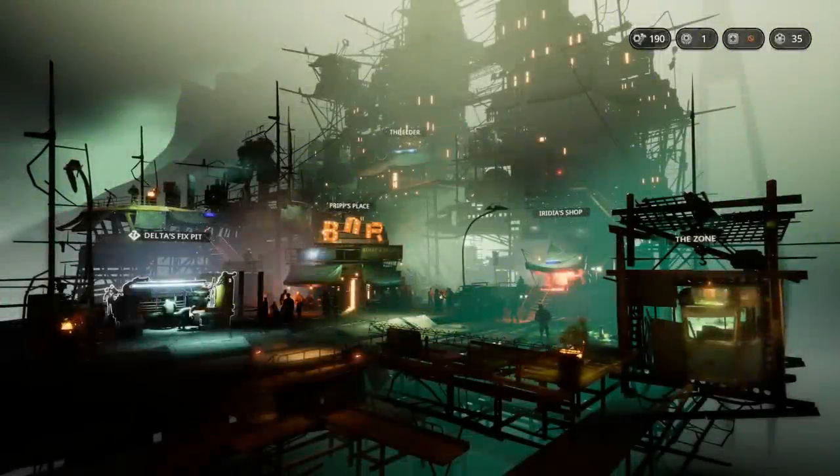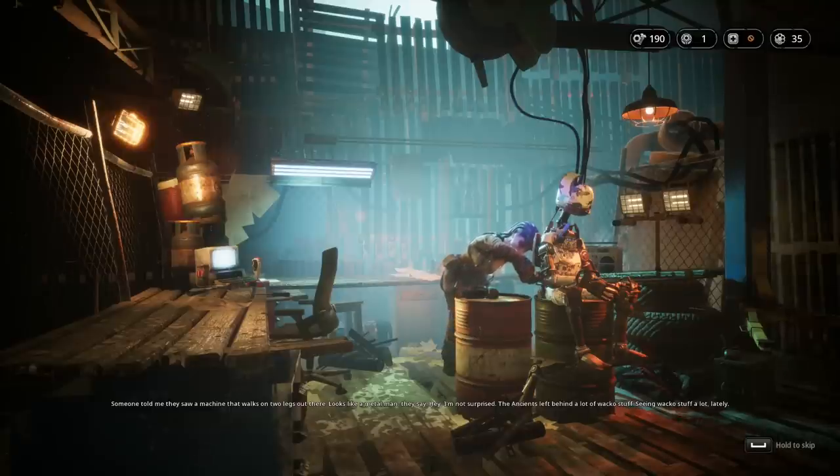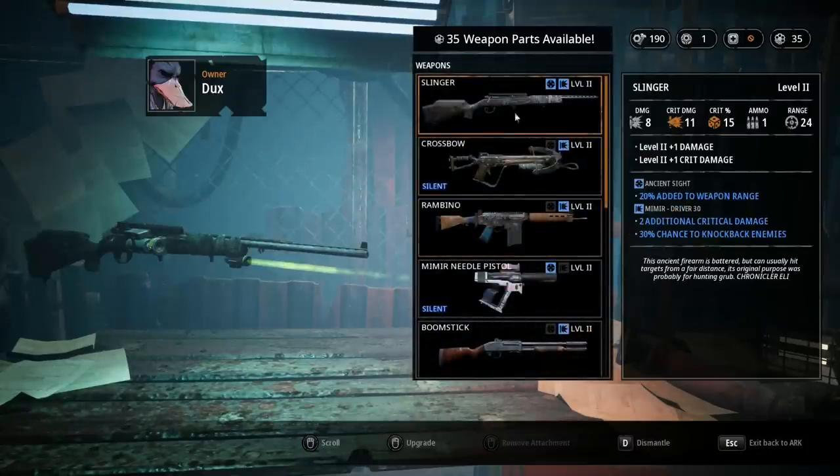Hey everybody, welcome back to Mutineer Zero. We still have a couple things to do around the shop, and then we're heading back out to probably try and fight that giant robot that we saw. Actually, she could just be talking about the basic robots that we've been running into. That is possible.